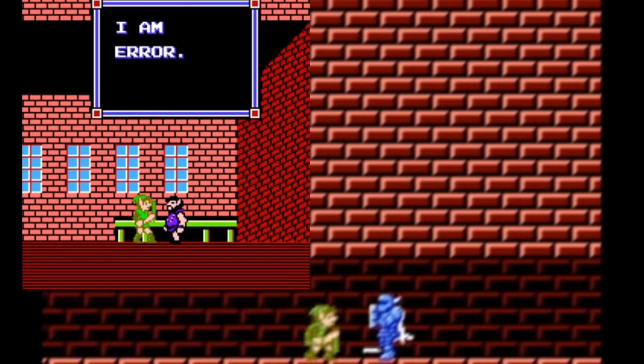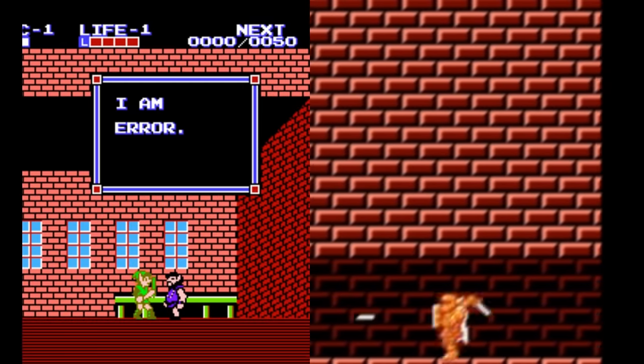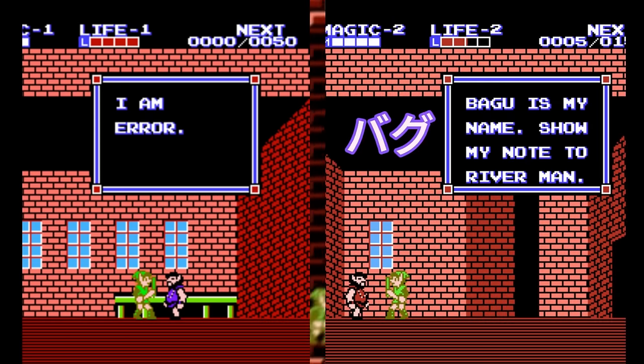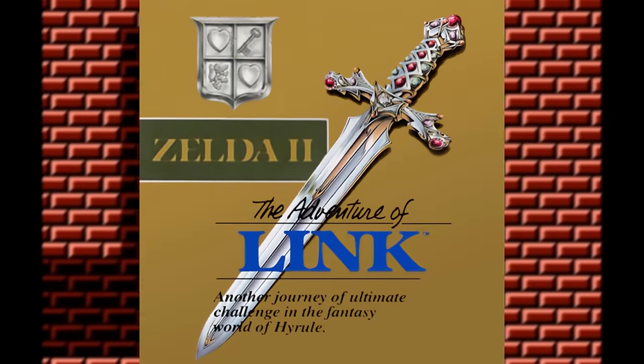A common misconception about the 'I Am Error' guy is that this is a mistranslation or forgotten filler text of some kind, but it's actually a joke from the developers — that's the NPC's actual name. There's another guy that looks very close to him in the water town of Saria named Bagu, which means 'bug' in English. So you could say The Adventure of Link has some bugs and errors in its code.